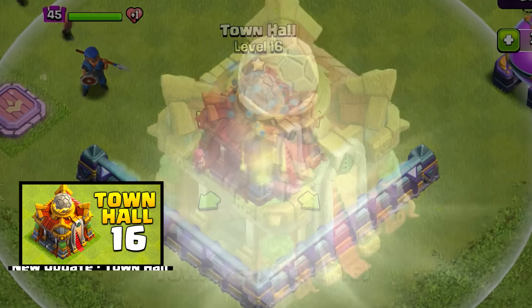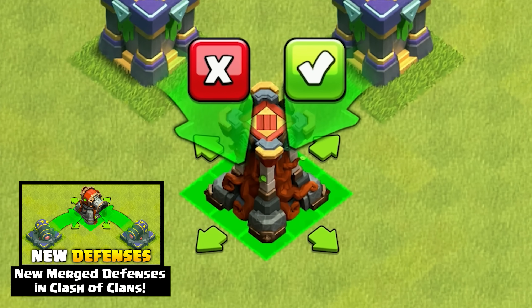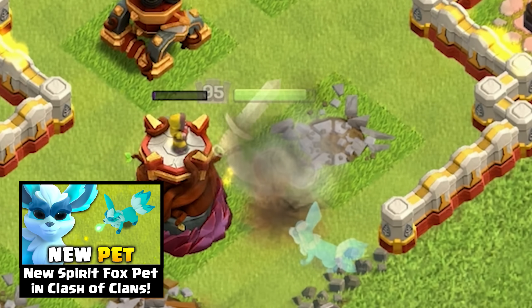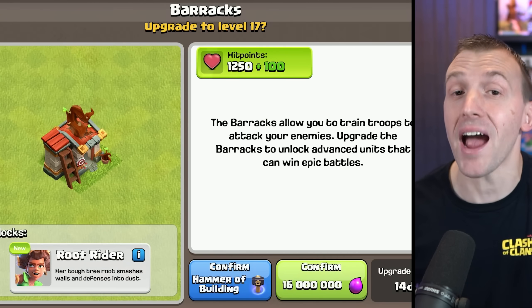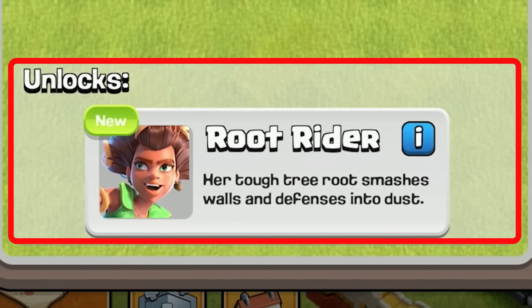With sneak peek number one, we revealed Town Hall 16 itself, before then going over the brand new merged defenses and yesterday the new Spirit Fox. If you've missed any of those, I'll pop a playlist at the end of this video. Upgrading the Barracks to level 17 unlocks you the Root Rider.